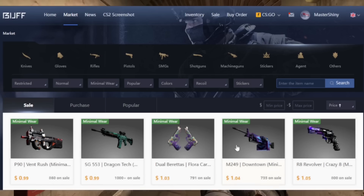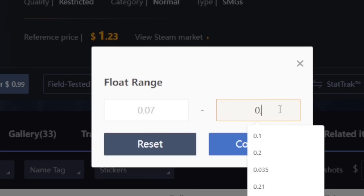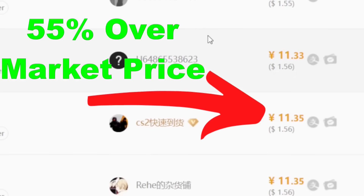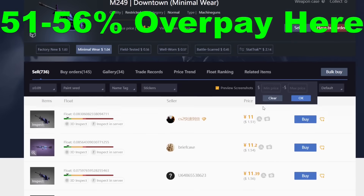Option number two is going to be heading over to Buff 163. This is extremely nice because you can find the exact float you're looking for with their super easy-to-use float feature. However, it comes with a catch — you're going to be overpaying significantly for the exact float you need, sometimes up to potentially 100% or double the price if you need that exact float in specific situations, making it not as desirable as option number three.